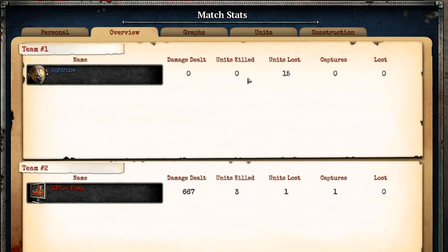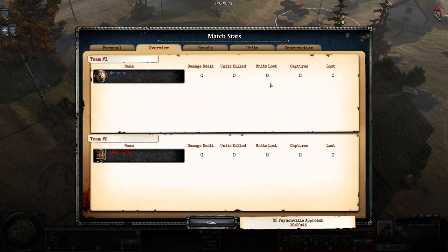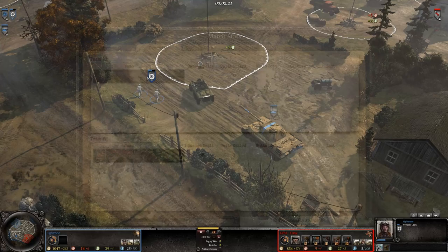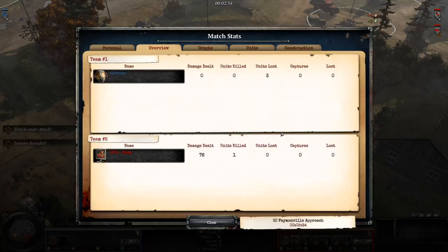Those of you who are eagle-eyed will have seen a strange KD in the other direction. That is caused by the second equal largest offender: USF vehicle crews. Notice no kills or deaths at the moment, but here we have a Sherman about to get blasted by a Panther. And now I have five units lost whereas the opponent only has one unit killed. Exploring this further, I'm putting a two-man vehicle crew inside of a M20, and that shows up as only three losses instead of five, so it does depend on the number of models inside the vehicle.